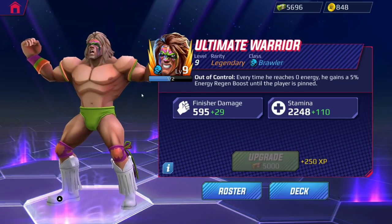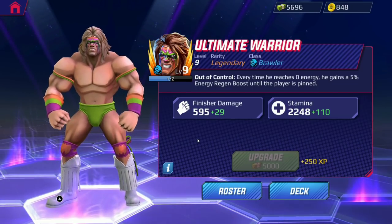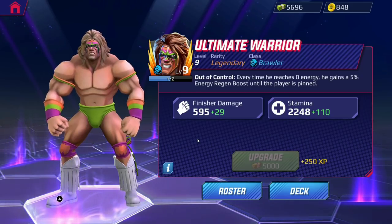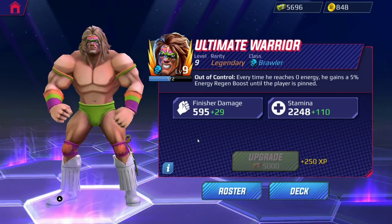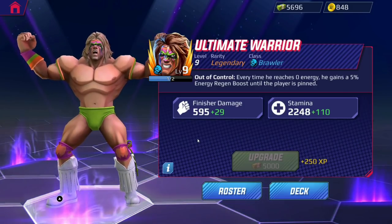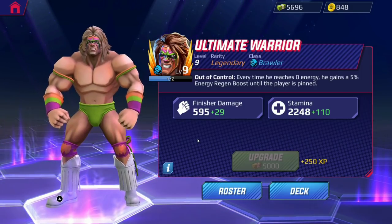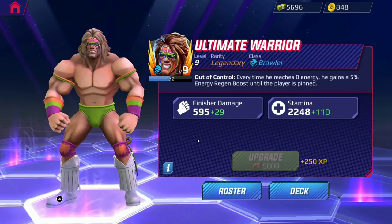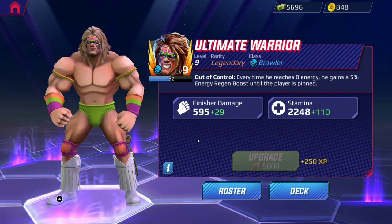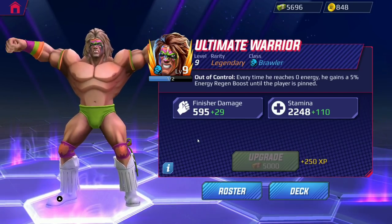But the question is: can the ultimate warrior stand toe-to-toe with the immortal Hulk Hogan? We'll find out. His passive ability is called 'Out of Control' — every time he reaches zero energy he gains a 5% energy regen boost until the player is pinned. I have so many questions right now: does that 5% energy regen stack up every time I reach zero energy? And who is pinned — is it me or the opponent?